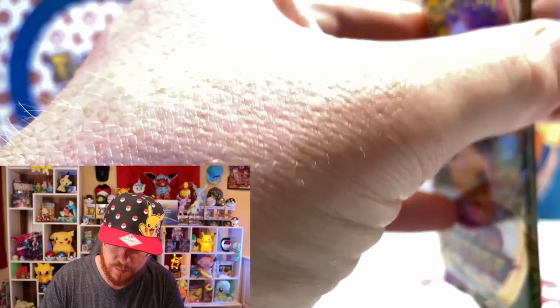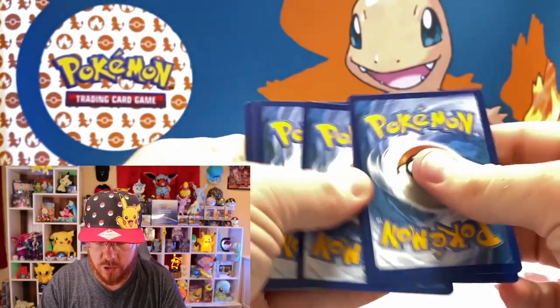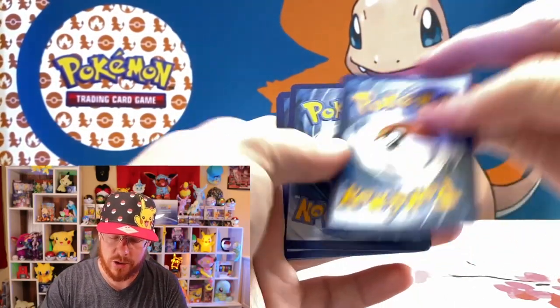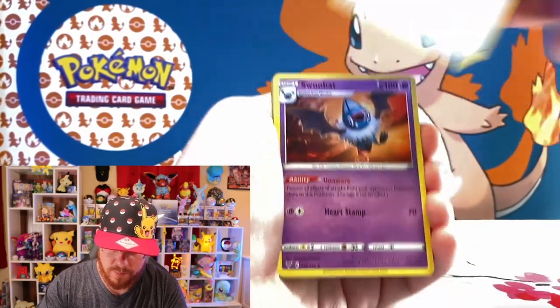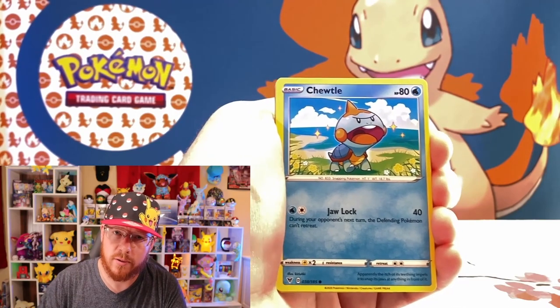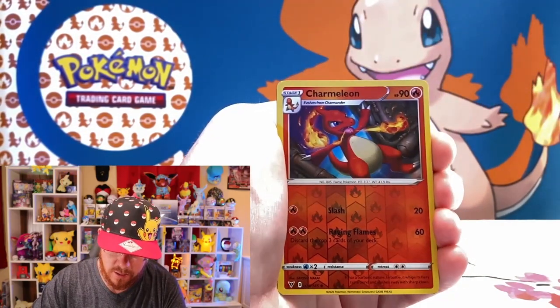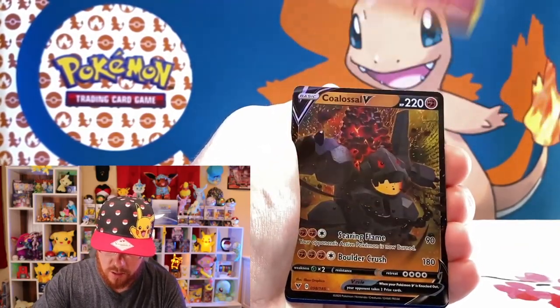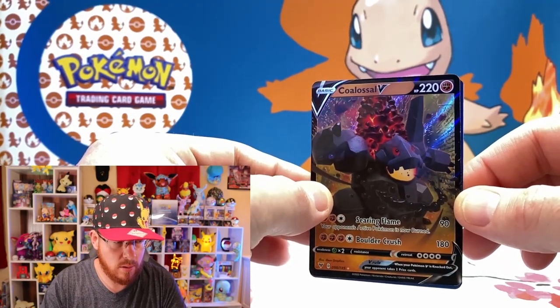Let's get into the Vivid Voltage. I have never pulled a Pikachu VMAX myself, either the Normal or the Rainbow. Maybe this will be the first time. We're going to go for a Psychic Energy, Metal. We've got a Drone Rotom, Swoobat, Loudred, Pikipek, Trubbish — I really like that one, I'm a huge fan of shiny Pokemon, really like that little ambient in the background with those shiny symbols. Riolu, Chimecho, Ninjask. We've got a Reverse Holo Charmeleon — nice little card — and a Coalossal.